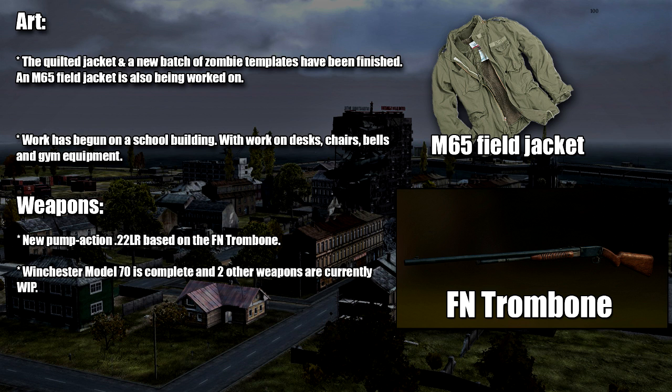The next slide is about new items and weapons coming into the game. Starting with the quilted jacket, which we talked about in a previous status report — it is now finished, along with a new batch of zombie templates. We also have an M65 field jacket being worked on. Moving down, they are working on a new school building, including new desks, chairs, bells, and gym equipment. Hopefully it will be much bigger than what we currently call the school building.